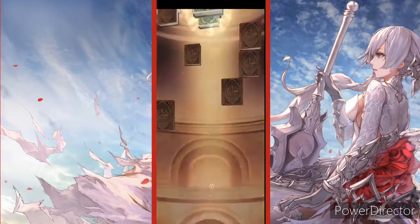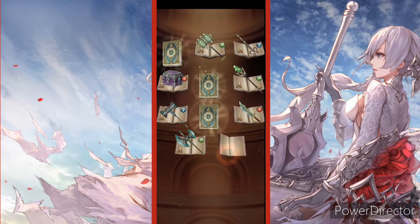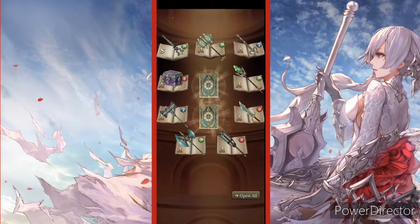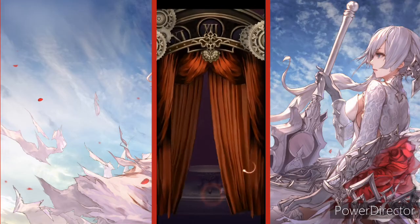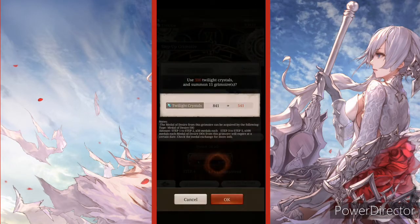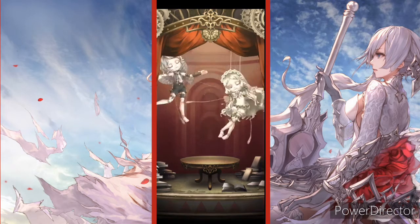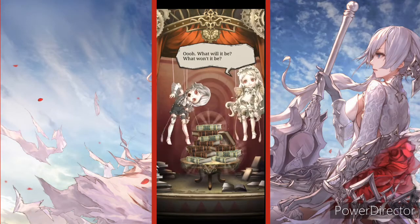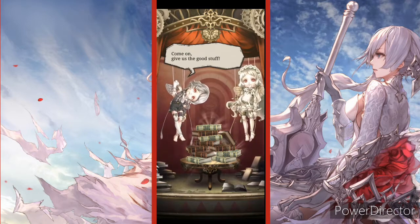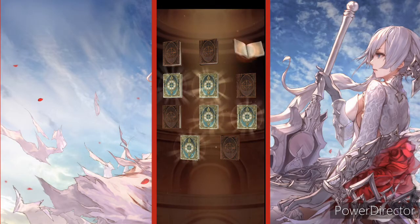We got three secret rares here — I'm gonna go top corner, bottom middle, and top middle. Nothing. I really hope I pull this unit because we're already on step four. We've got a decent amount of rares so we should be able to walk away with something here.